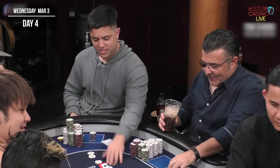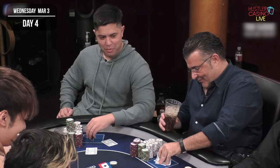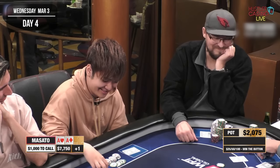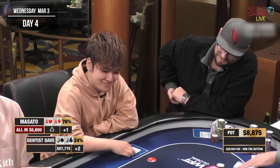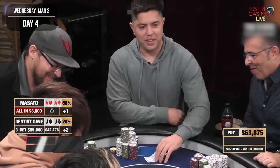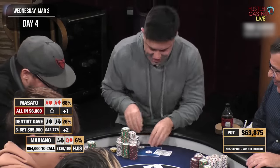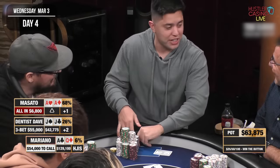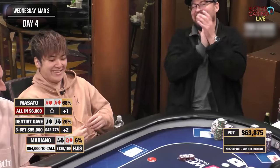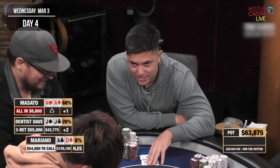Last interesting hand of the night: I straddle for $1,000 — we were occasionally doing thousand-dollar straddles around the table and I had won a few. My policy with straddles is if you win one, probably best to post one later on. Action gets to Masato who's got pocket aces and only $7,000 remaining — he jams all in. Dentist Dave is next with pocket jacks and makes it $55,000 before I've even looked at my hand. I've got ace-queen. Dentist Dave could be jamming effectively in hopes of getting me out with any two cards — this guy is not afraid of action.